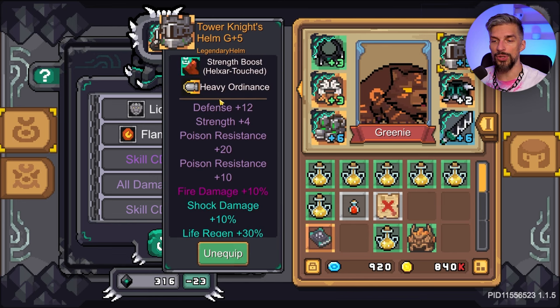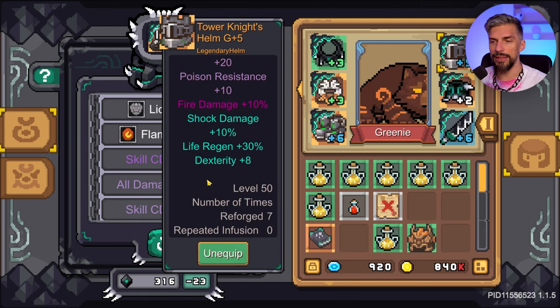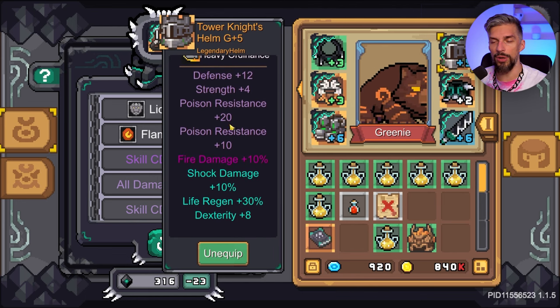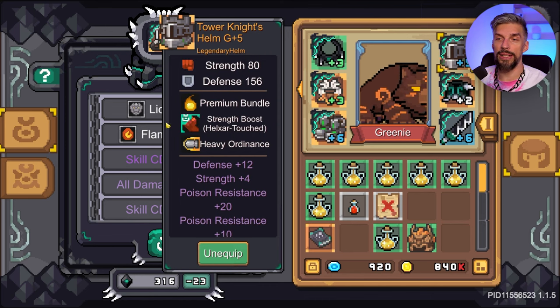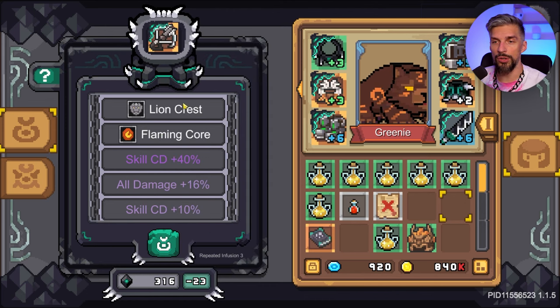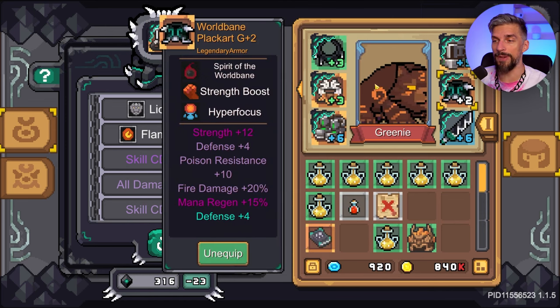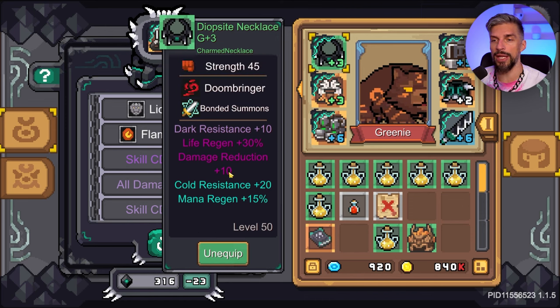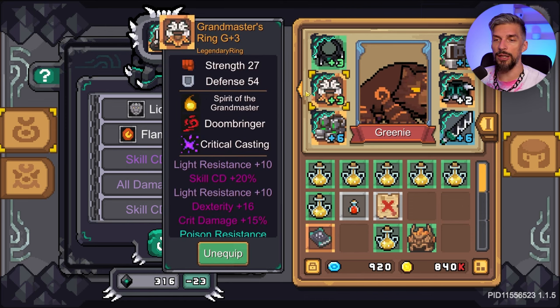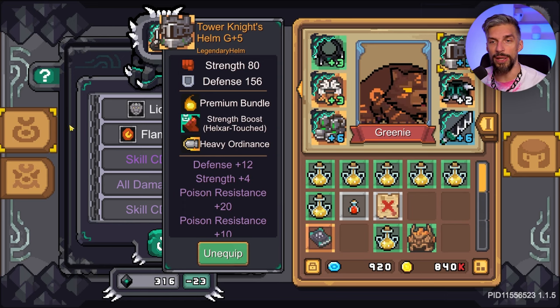The one exception is if you get a Helixar attached boost that you want to keep — you don't want to infuse again, otherwise you will lose it. For this helmet we have this bonus, and if we do another infusion we will lose it. Early on, basic infusion can boost weapons with nice bonuses, or if you want to feed a fate bound that doesn't have space for two or three pieces, you can infuse one and get lucky with a Helixar attached fate bound.